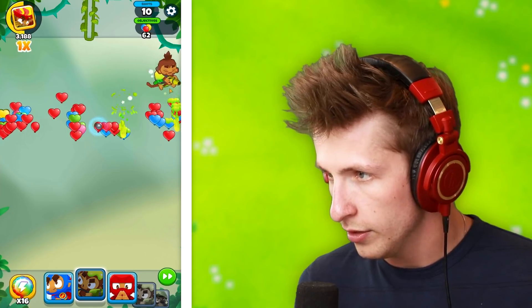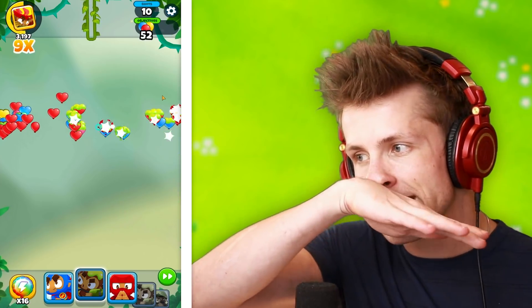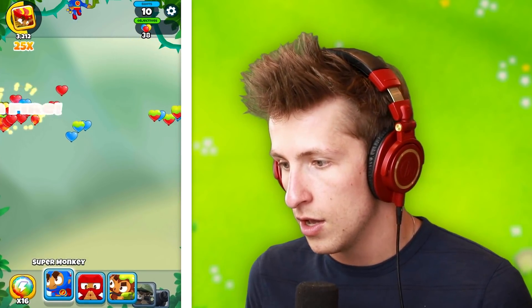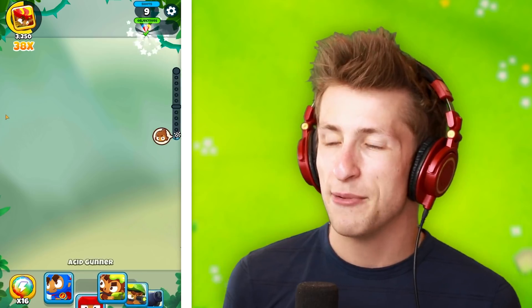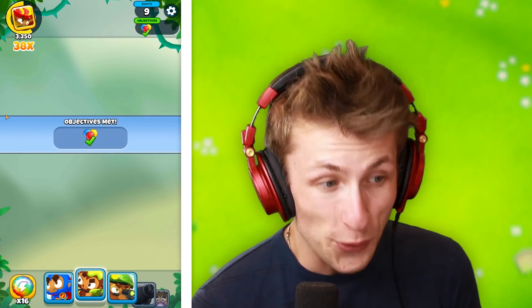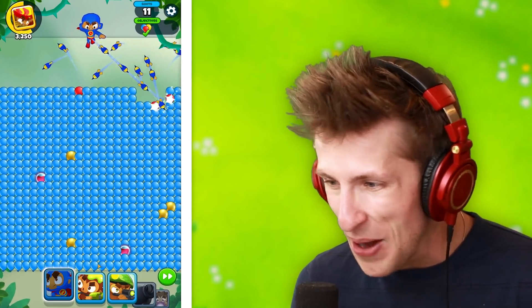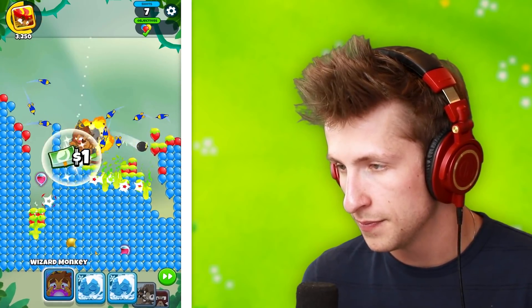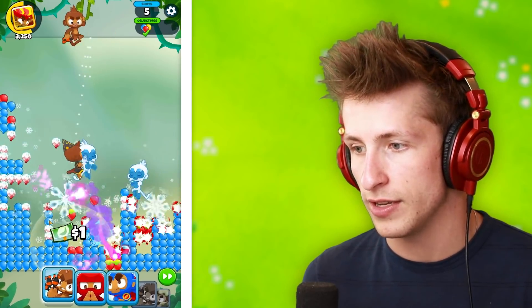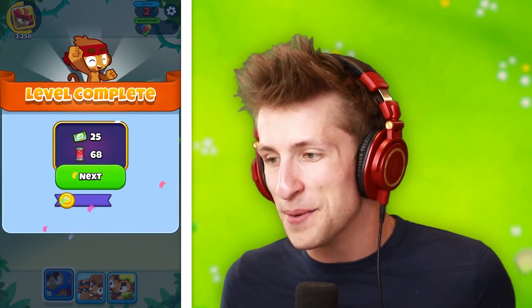We're going to use the glue gunner and then we're going to use the ninja — that's the play here. He only went on the right side and didn't actually get any pops. We ended up popping all of them with nine shots left — that's really good. Let's go get the golden balloons and pop all of them. More ice monkeys — I love how the ice monkey works. 100% cleared with two shots left!